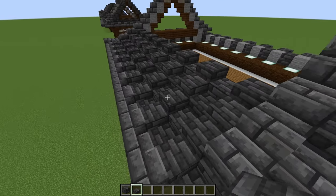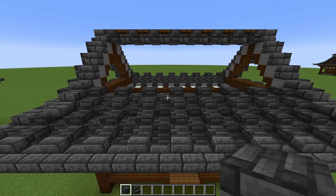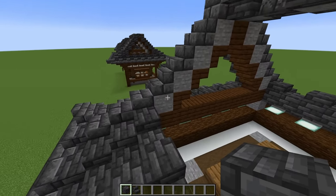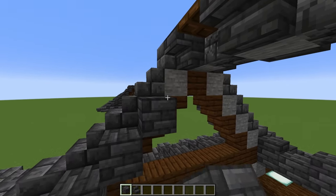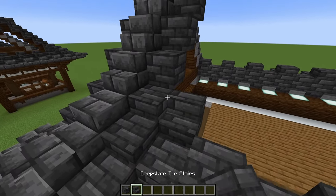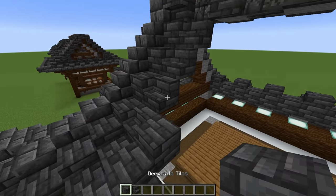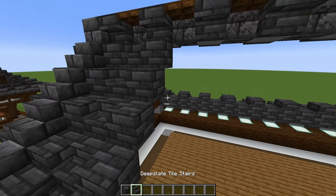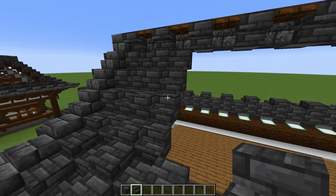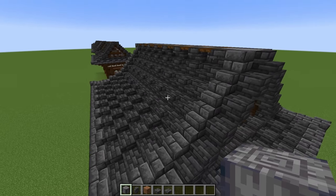To fill in the rest of the roof, this is pretty simple. You can see our four stone blocks on the diagonal — place four deep slate tile blocks against those. Just next to those blocks, place four deep slate tile stairs. Then repeat: blocks and then stairs. Just keep doing that until we've filled in the entire roof.